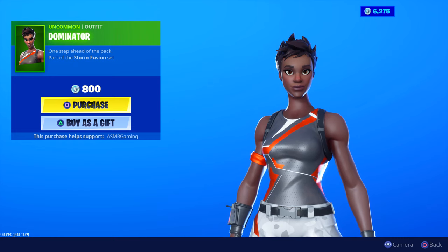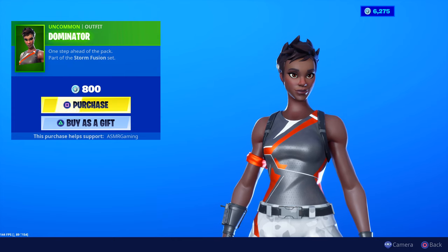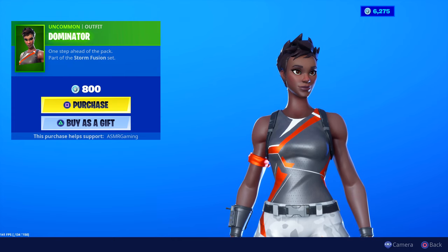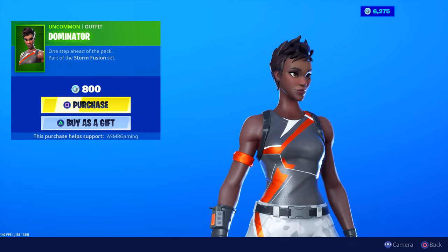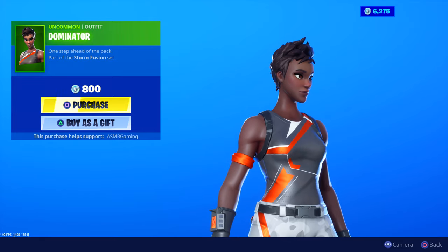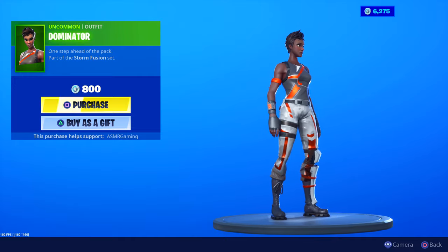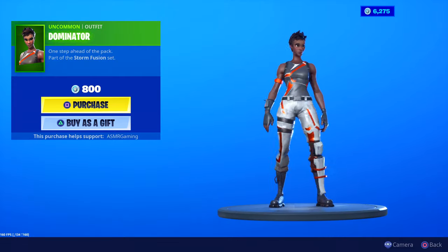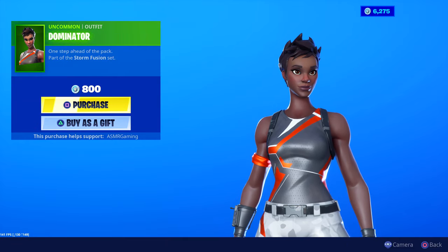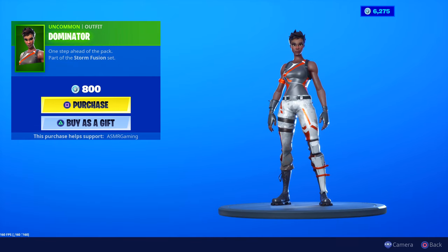Dominator has returned. It's nice that we're getting all these uncommon skins back, because during the Halloween event I started to miss them. Dominator — 'One step ahead of the pack,' part of the Stormfusion set. Really cool skin — there are orange and white details, a silver-gray shirt, white camo pants with gray and orange accents. A nice design style going on. Interestingly, you don't see a lot of people rocking this one, even though uncommon skins are very popular.